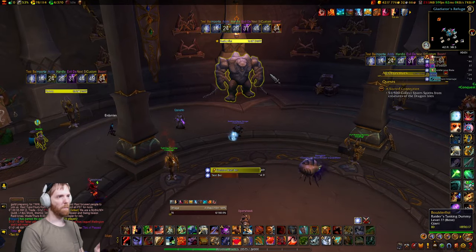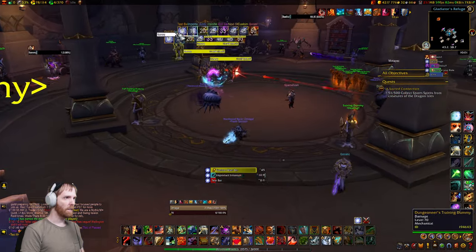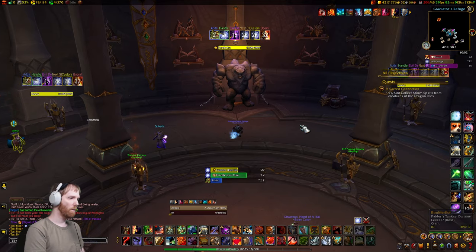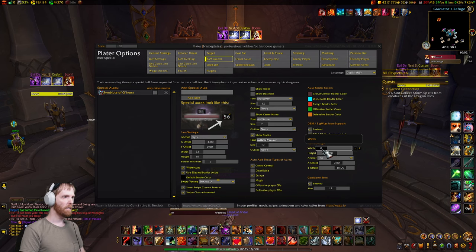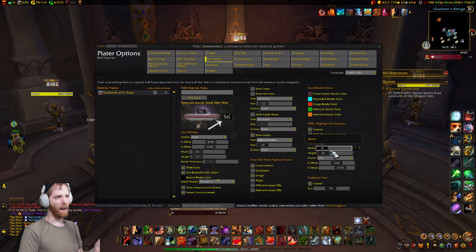Mind you, this is an egregious example — under no circumstance in any dungeon are you going to have this many icons over every nameplate. So while you're in this mode, if you're using Plater you configure it here. Maybe you want to change the icon size to like 8 or 10 or whatever.